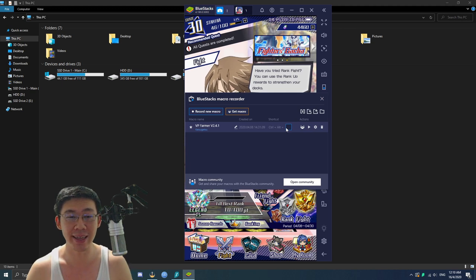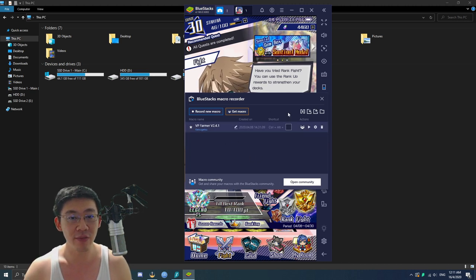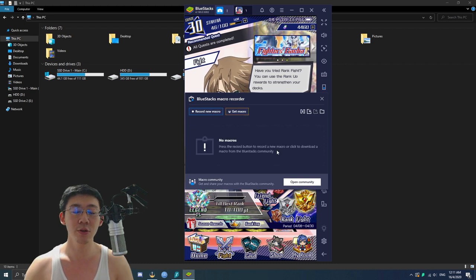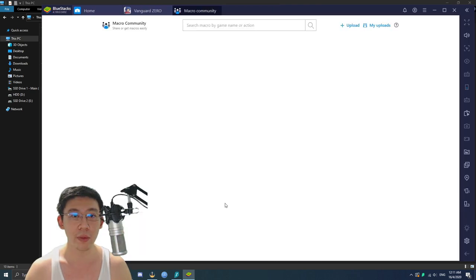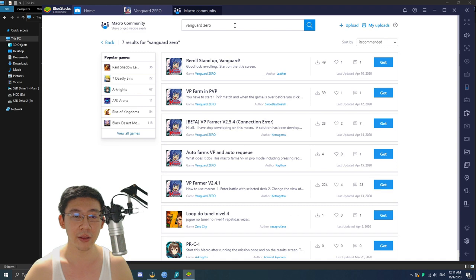BlueStacks Macro Recorder — there we go. Likely you will have nothing here, so just to show you I'm going to delete this. When you click on that it's going to show that there's nothing. You want to click on 'Open Community' — it's going to open up a window. From the top, type in 'Vanguard Zero' to filter out the game you're looking for.